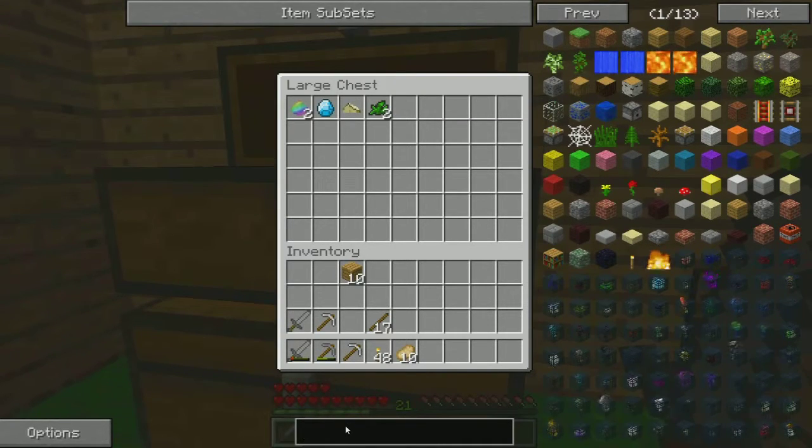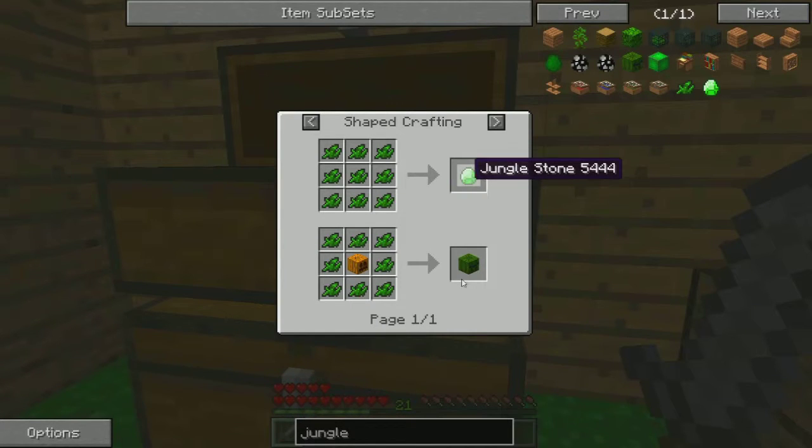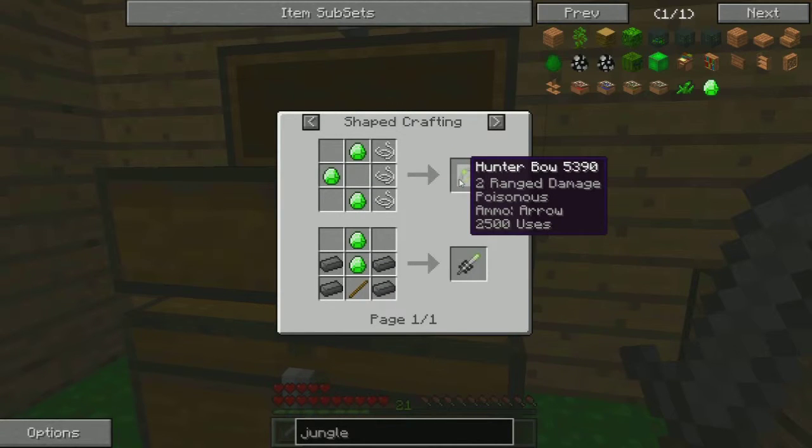I'm pretty sure you can craft something with these. Let's just see — yeah, you make that. And then with this, you can make a weapon. That's kind of cool.